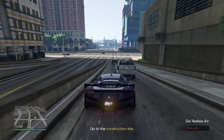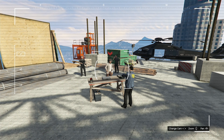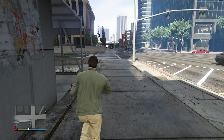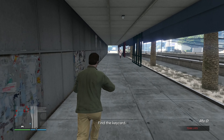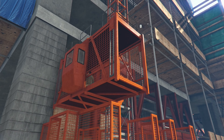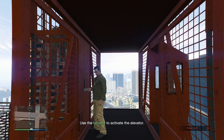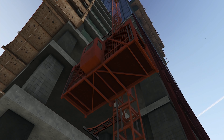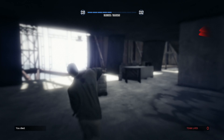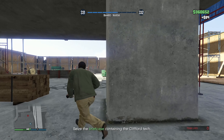Now we're doing Operation Paper Trail. Apparently Clifford from the Doomsday Heist is still alive, so we need to destroy what's left of him at a construction site. We found Mason Duggan — Clifford is apparently inside this silver briefcase. We need to go all the way up there and destroy Clifford once and for all. Taking the elevator up — I thought this mission was incredibly annoying, and somehow I've already been spotted.